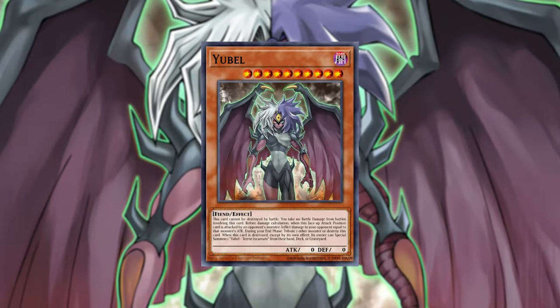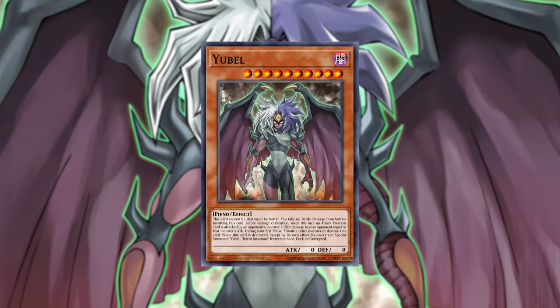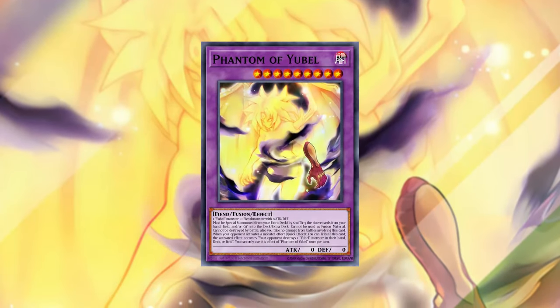Now we have some engines: Tyrlomens and Yubel — two separate fusion engines that require a little bit of investment in the main deck and can really boost your strategy. Let's start with Yubel. Yubel now has a monster negate engine. You can activate Nightmare Throne, pop the Spirit of Yubel in your deck, summon a Yubel, shuffle both and summon the Phantom. Now you have a negate for Ash Blossom.